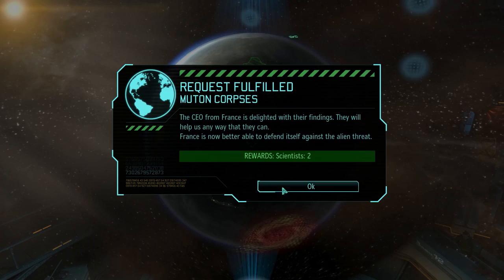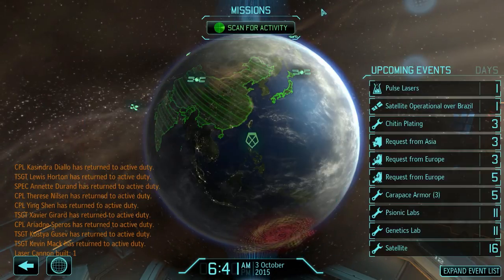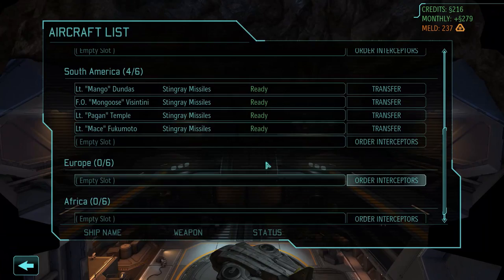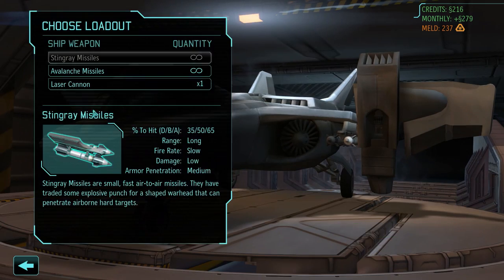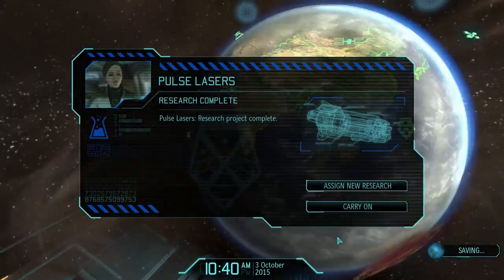We might get some UFOs to shoot down. Scientists for mutant corpses — sure, we can use more scientists. We got the laser cannon for our interceptors in South America. That's just one, but it will have to be enough for now. And keep scanning.